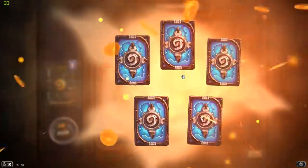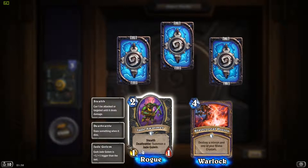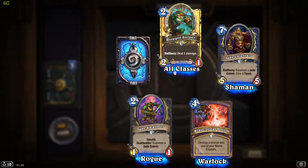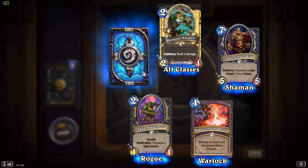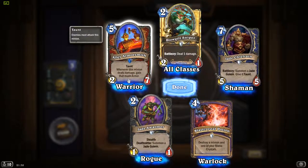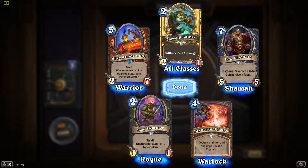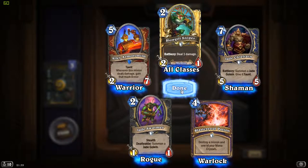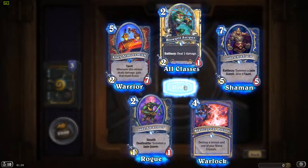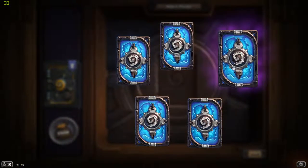Jade Swarmer - Stealth, Deathrattle: summon a Jade Golem. A Golden Common - and it's a Murloc. I've got more Murlocs to throw in that abysmal Murloc deck. Armorsmith: whenever this minion deals damage, gain that much armor - cute, not too useful, but I imagine it will see some use in armor-heavy warrior decks. Jade Swarmer again - Stealth Deathrattle, summon a Jade Golem. The Jade Golem mechanic - I can't wait to test it out.